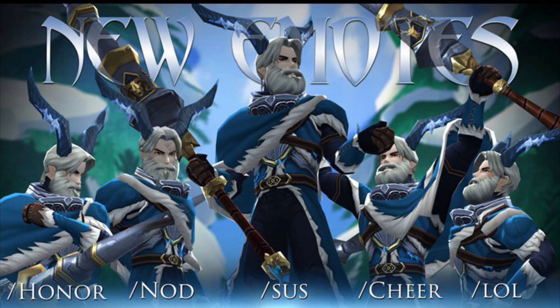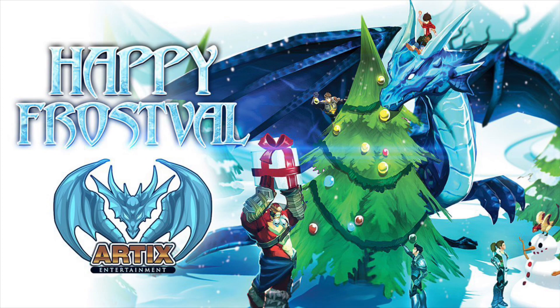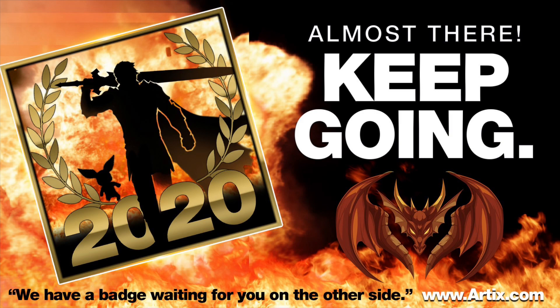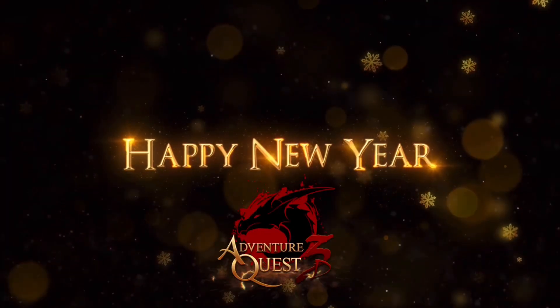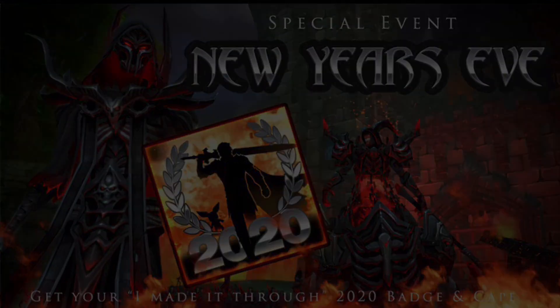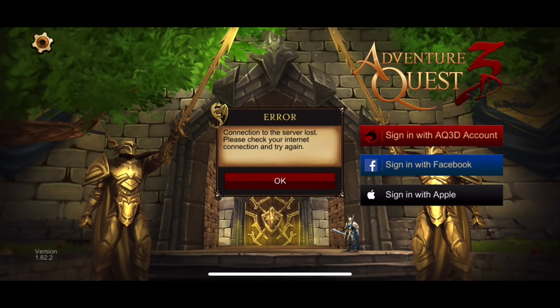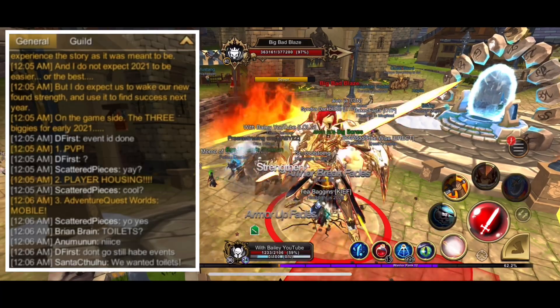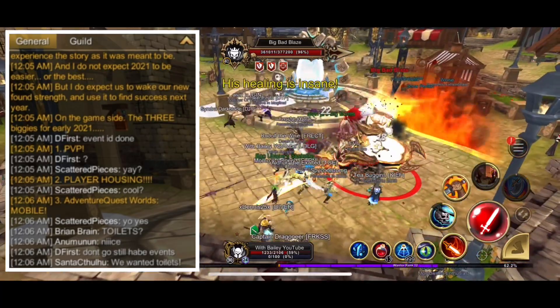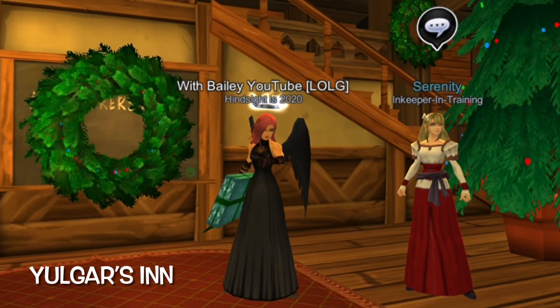Twas the season for new emotes and speech bubbles. The team rang in the new year with their annual in-game live events. During the events, Artix announced that in early 2021 we can expect to see new PvP and player housing. You can use your live event tokens to buy items at Serenity's shop in Yulgru's Inn.